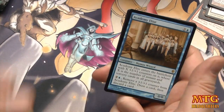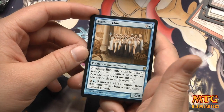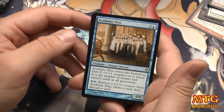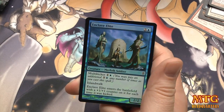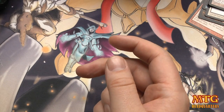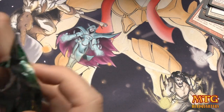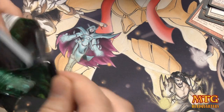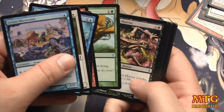Oh, I saw a foil blue card! I know it's not a Brainstorm, but Academy Elite: three and one blue, enters with X 1/1 counters where X is the number of instants and sorceries in all graveyards — this is definitely part of a cycle. And a foil Enclave Elite. Down to the last five packs — then I'll run upstairs and hit the upload button immediately without even looking at it.